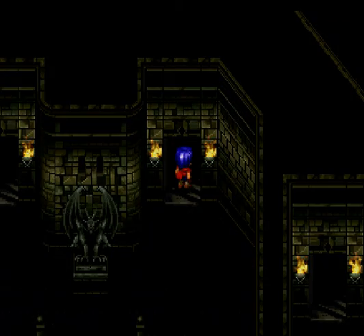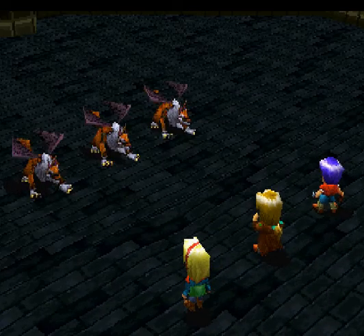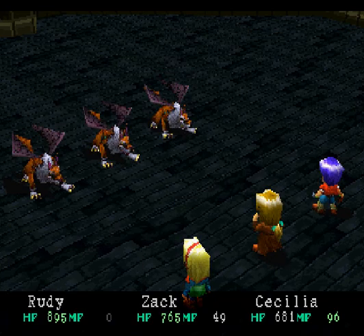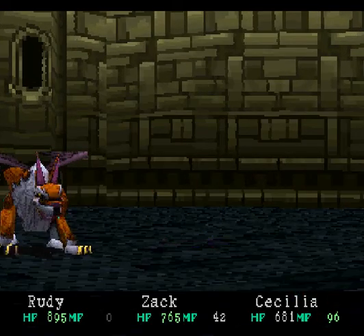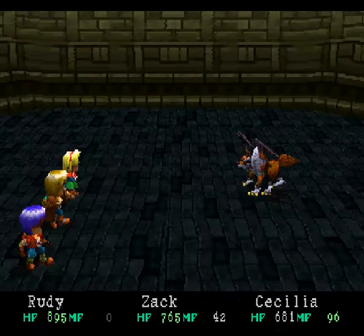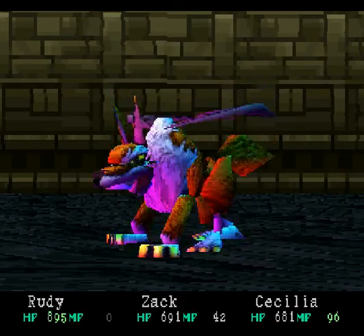Just walk over here, not the staircase. I want to head down first. There's some new enemies here — hellhounds. These guys are weak against ice, so you don't have to use that if you want. I'll use Sonic Buster to soften them up first, then use a normal attack. They have a physical attack and I believe a fire attack — either it hits one person or everybody. Hopefully we won't see it, because it kind of hurts.